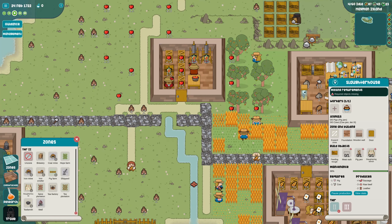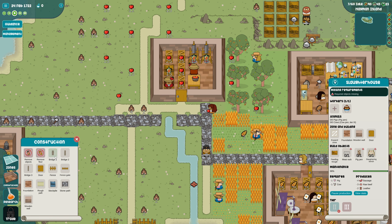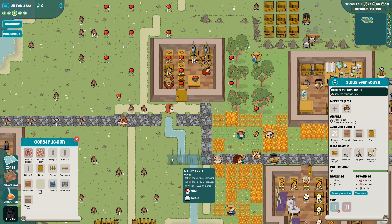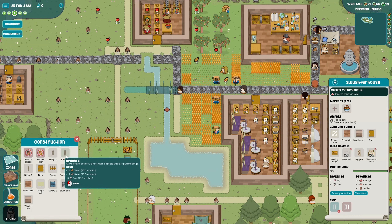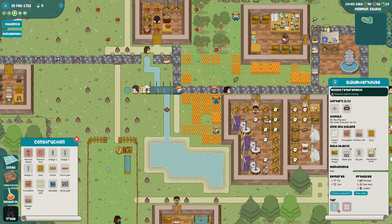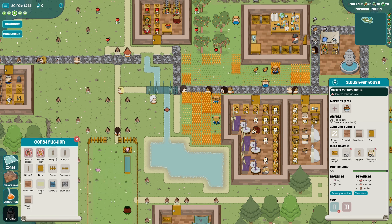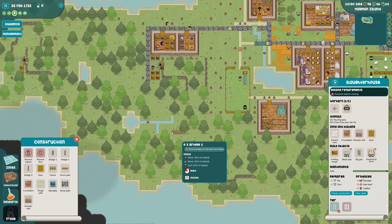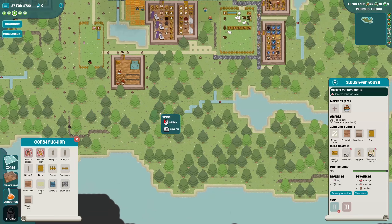Now we can make a bridge. The number in the bridge name is the number of tiles it'll go over - bridge one goes over one tile, bridge two over two, bridge three over three. So that means it'll go over something like this - yes it will! Very interesting.